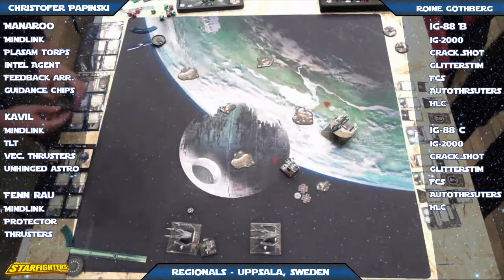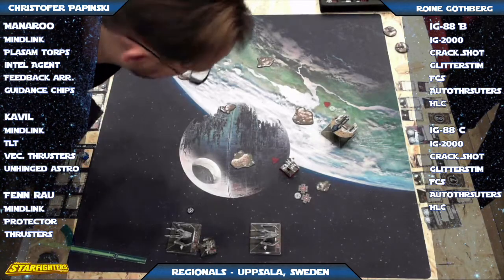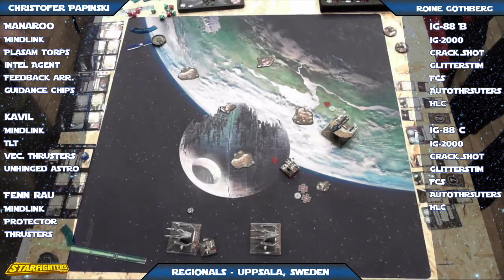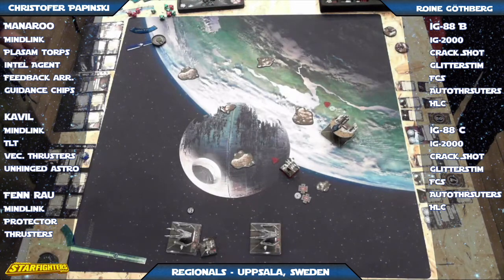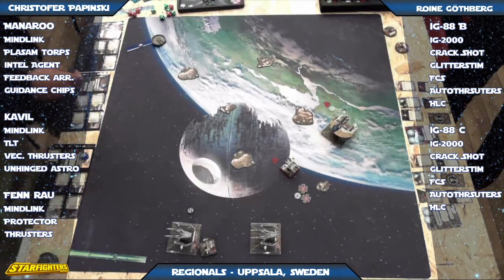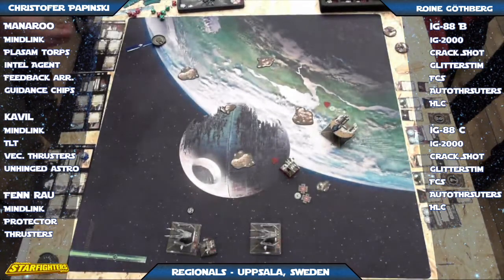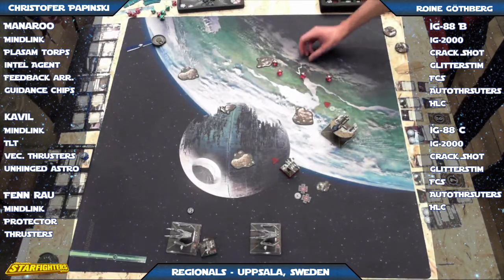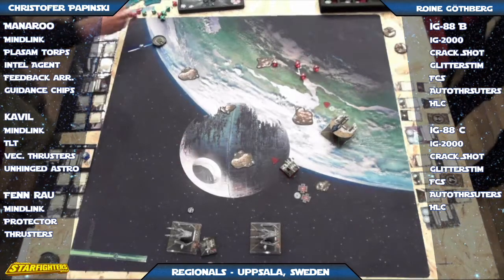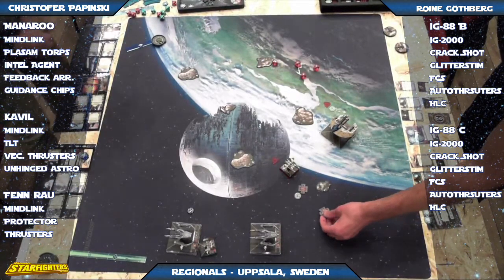A little surprised by Finrao's move — I figured he was going to do a one hard to the left and set up for another shot. Because either way, if he hadn't bumped that back IG, he could have shot the front one. And with Manoroo and the focus still, he would have had the IG-88s in a pretty bad spot. You know where they're going to go — they have to go into that corner. You know where they're going to be next turn, so you do another one hard with a boost and you'd be in position to fire again at range one.